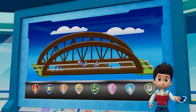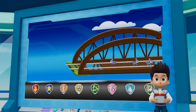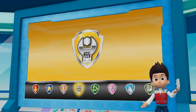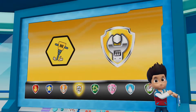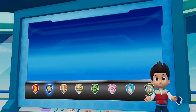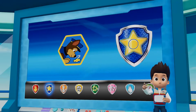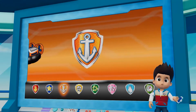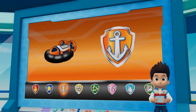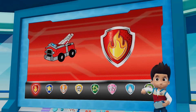Paw Patrol, to the lookout! A family of bunnies has wandered onto the train bridge. Rubble is going to run ahead and clear the path using his jackhammer so that Chase can reach the tunnel. Chase can use his super sniffer to find his way through the tunnel and reach the bunnies. Zuma can help Rubble get across the river with his hovercraft.